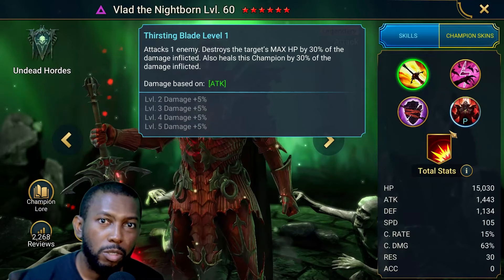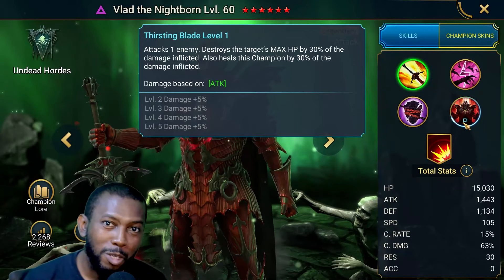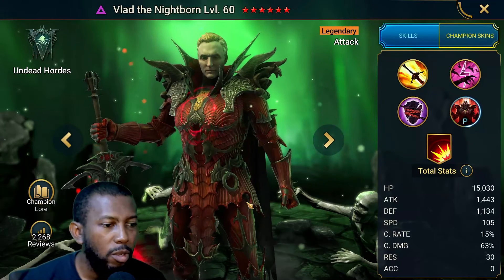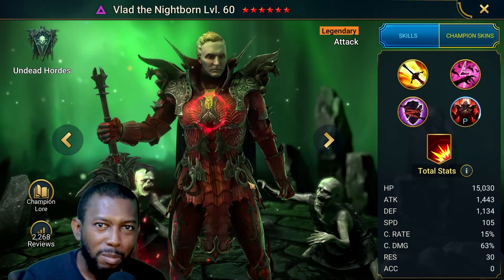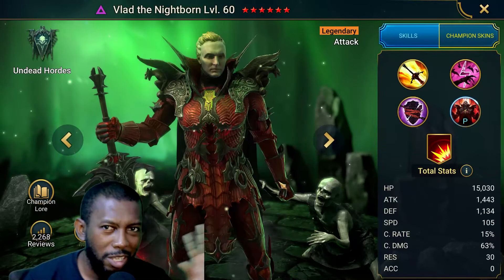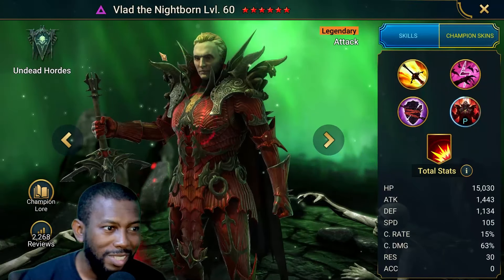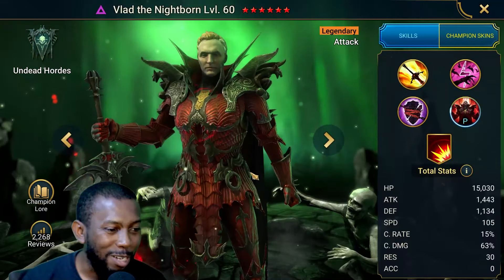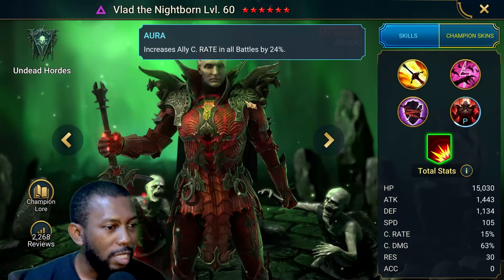His A1 attacks one enemy and destroys the target's max HP by 30% of the damage inflicted. I can only think of a boss on the Doom Tower where reduced max HP is relevant, so he can take that boss down eventually. It also heals this champion by 30% of the damage inflicted — so you have self-healing, meaning you may not need Lifesteal. Just build pure damage; the more damage he does, the more healing he does. Always focus on accuracy first as your first priority. And he has an aura to increase crit rate in all battles.